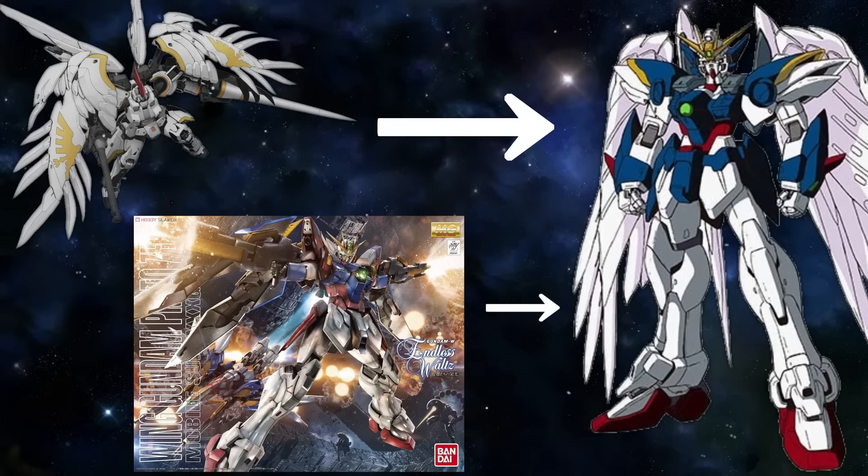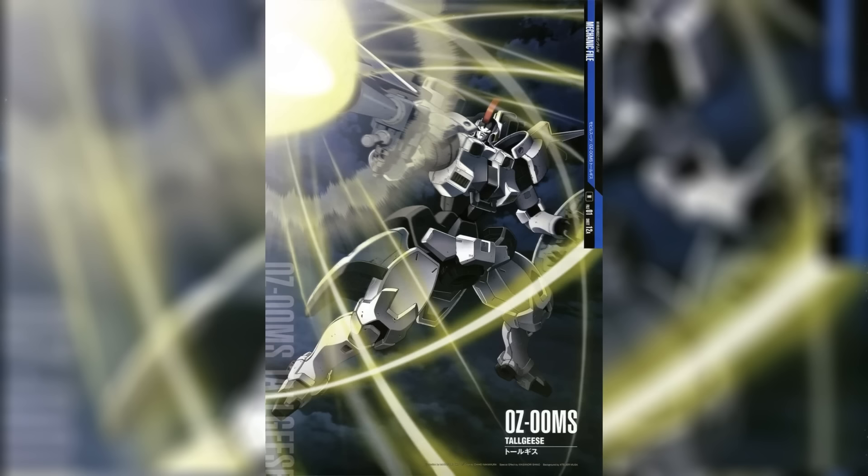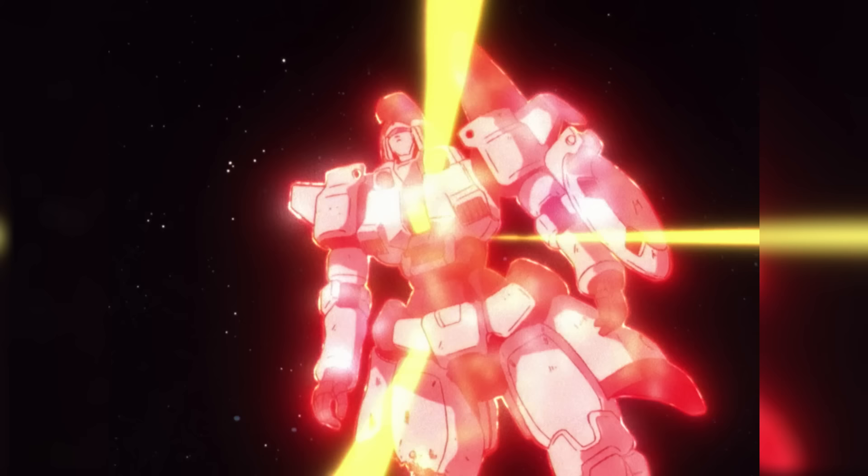Unfortunately, the Tallgeese Flugel would not be around for long. Despite Zechs's best efforts, it would be damaged beyond repair, with only the wings and a few other parts salvageable. This would be the end of the original Tallgeese, but its legacy would live on — parts including the wings would be used to repair and upgrade the Proto Zero, which was then renamed the Wing Zero, and the timelines for the Tallgeese's development convene again.